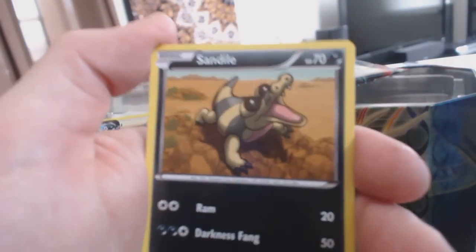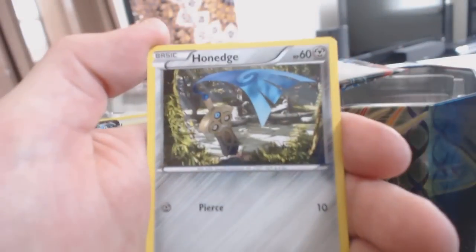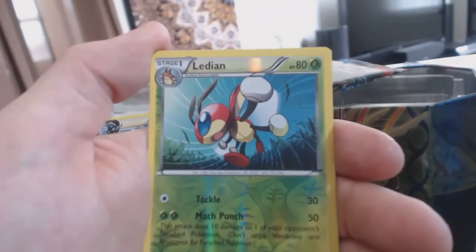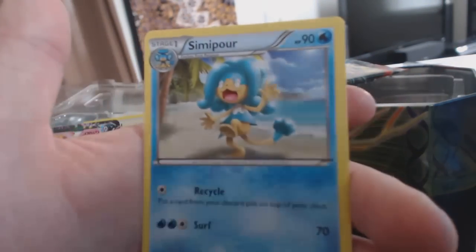Alright: Voltorb, Sandile, Bunnelby, Froakie, Hone Edge, Krokorok, Roller Skates, Red Card, Ledian as a Reverse Holofoil, and a Simipour.